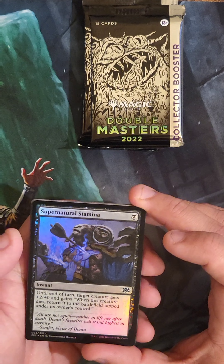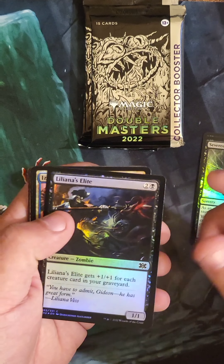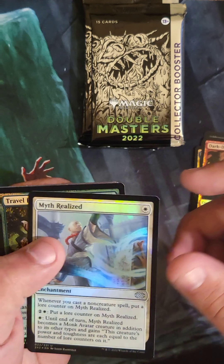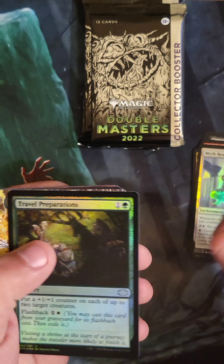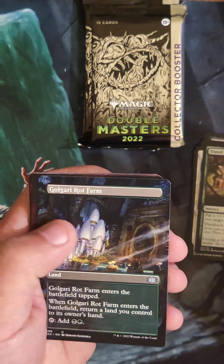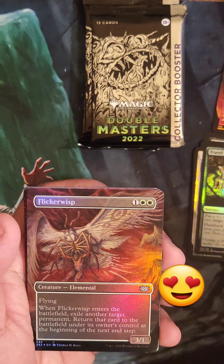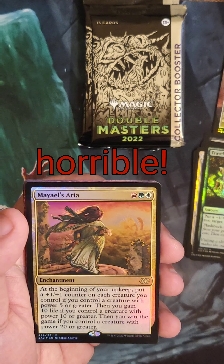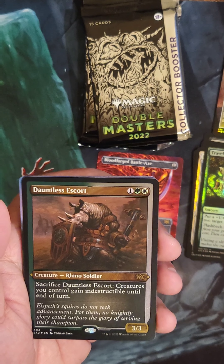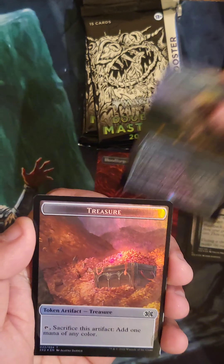Starting off here. We got Supernatural Stamina, Severed Strands, Liliana's Elite, Dark Dweller Oracle, Myth Realized, Travel Preparations, Coiling Oracle — which I've mentioned before, I'm not a fan of this art — Golgari Rot Farm, Burning Tree Emissary, Flickerwisp — I love this art — Mayael's Aria, not a good rare. Bloodforge Battle Axe is pretty cool. Dauntless Escort, not a fan of. Panharmonicon in Full Art Foil is good. And the Treasure Token.